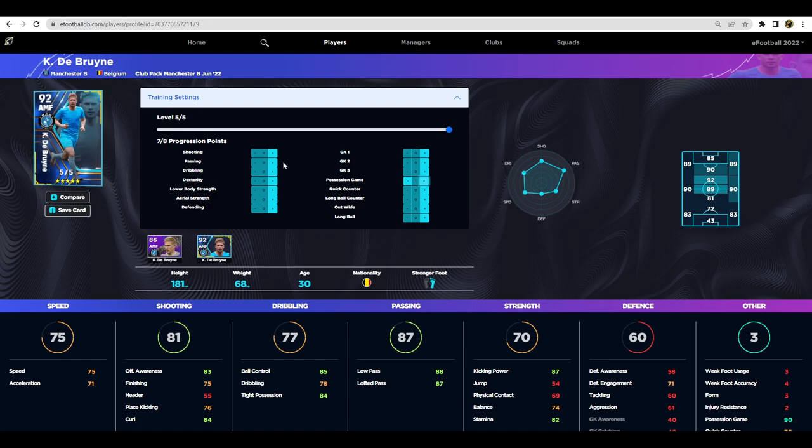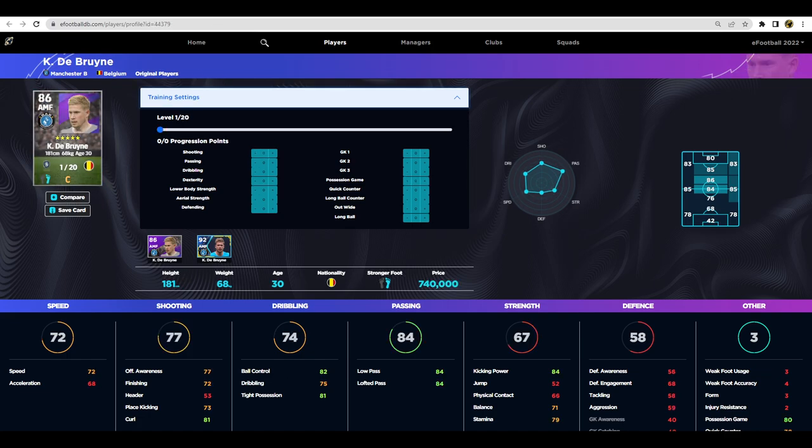There's a lot of potential with De Bruyne, but if you want to train him up you really need to pick and choose where you put his points. You'll only get into the 90s in passing — his pace will be a little lower, his shooting isn't the best, his kicking power is high, but his dribbling is only 78 and tight possession is 84. Compared to top attack midfielders like Ronaldinho, Messi, or Maradona, that dribbling could be a factor.